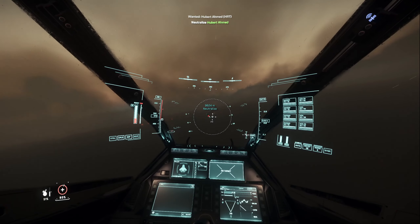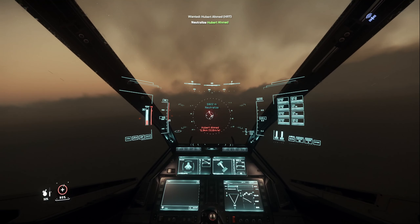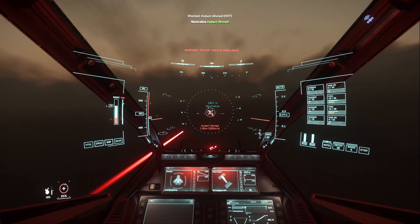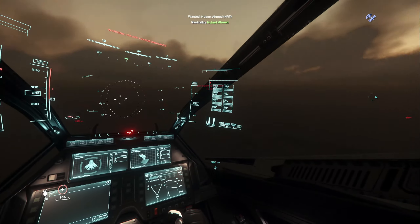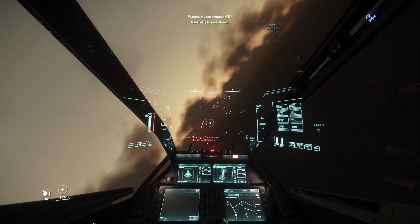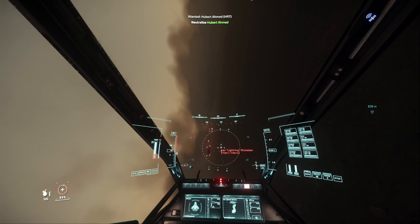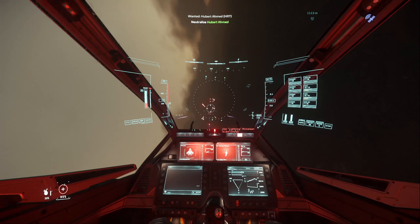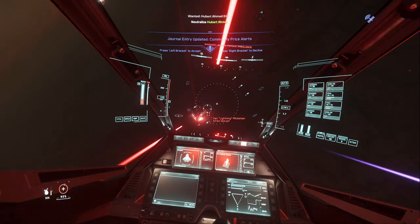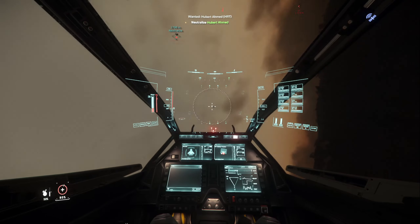Looks like we have three targets — a Freelancer Max, might have cargo in it, but I don't have a cargo ship. All right guys, right now there is a bug with the Cutlass Black where the shields aren't working correctly, so they gave the Cutlass Black a ridiculous amount of hull HP. It takes forever to take these things out. Let's try and take this one out first.